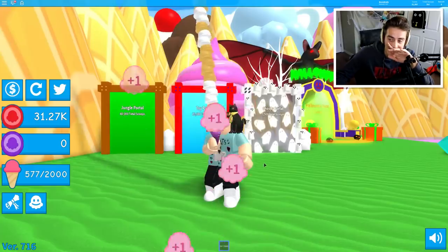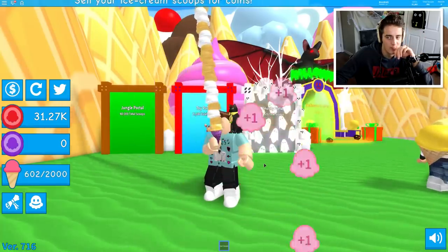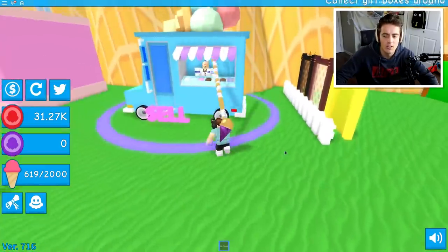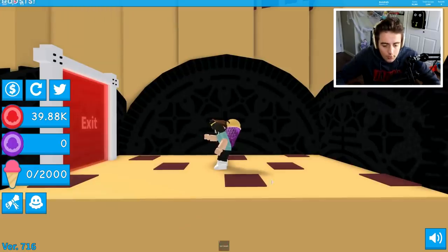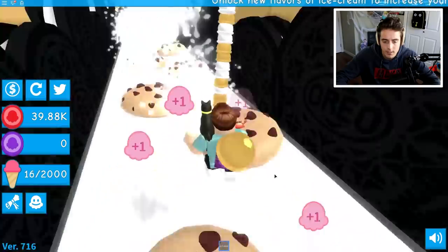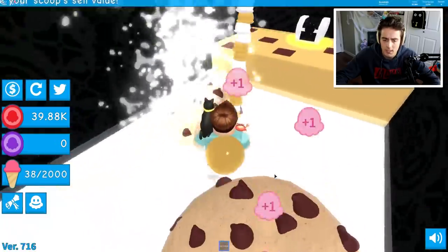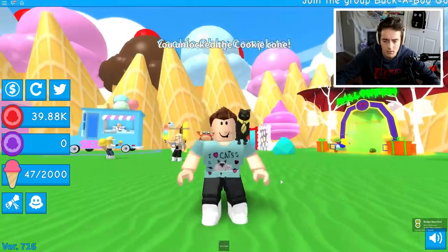We have 40 more scoops. We can do this — almost there. I do want to sell this just in case. Exactly 1,000 scoops, perfect. 8,600 coins for that — not bad at all. Here we go, cookie portal. I suppose I could keep licking while I do this obby. Getting through this little obby here... don't tell me that's the entire cookie obby. I'm sorry, what is this? Cookie obby complete — you unlock the cookie cone. That was the cookie obby.